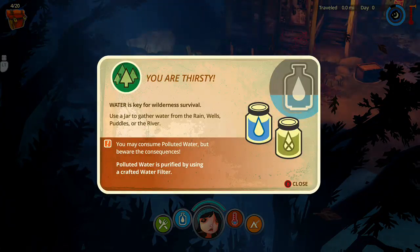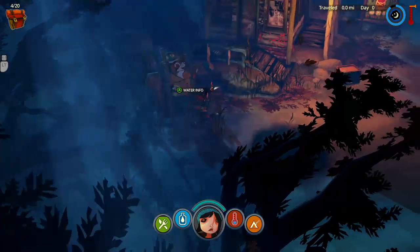Water info: water is key for wilderness survival. Use a jar to gather water from rain, wells, puddles, or the river. You can consume polluted water but beware of the consequences. Polluted water is purified by using a crafted water filter. Gotcha.